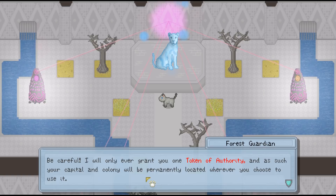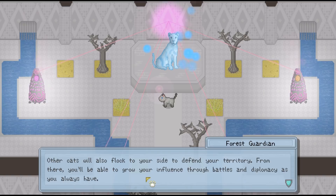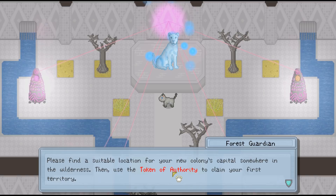'Coco will show you what to do from there. You'll be able to build new walls and construct new dens for wandering cats to move into. Other cats will also flock to your side and defend your territory. From there, you'll be able to grow your influence through battle and diplomacy. Are you ready to leave your current colony behind and take your first steps toward leadership?' Yes, I'm ready! Let's do this! 'Excellent! I've granted you a token of authority in your inventory. Please find a suitable location for your new colony's capital somewhere in the wilderness, then use the token of authority to claim your first territory. Go with my blessing!'